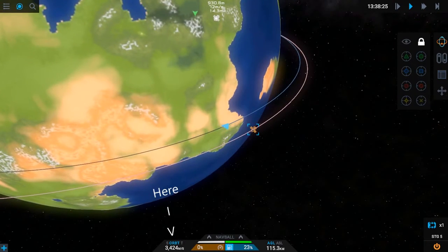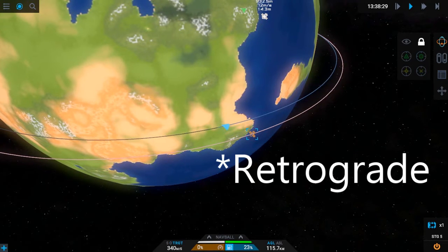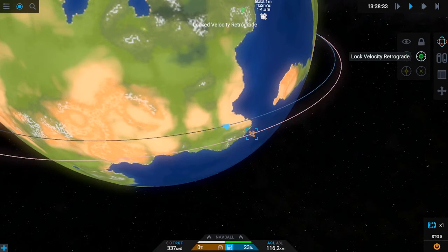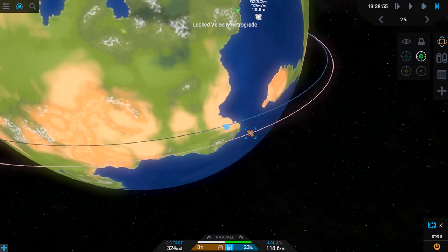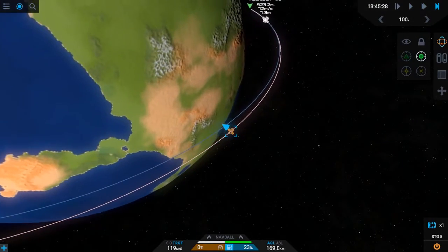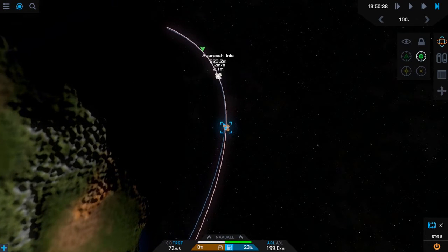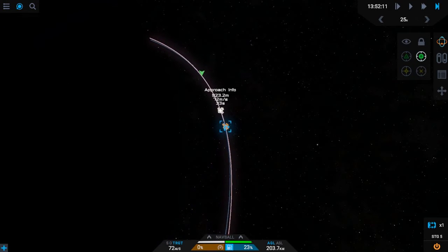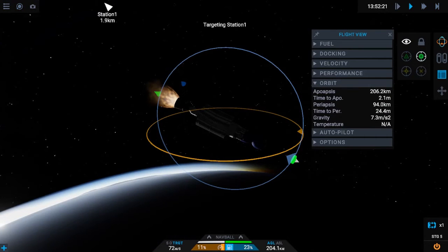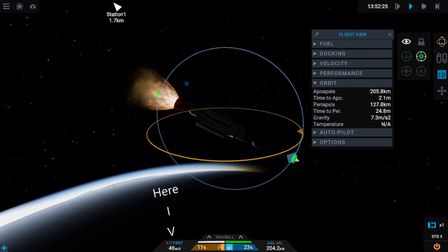Now change your orbital velocity to target velocity and unlock the prograde. Once you get close to the encounter, burn until your target velocity gets close to zero.